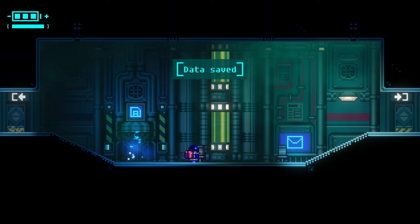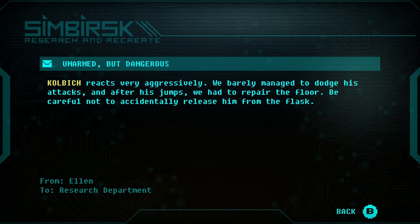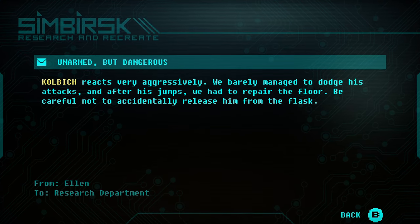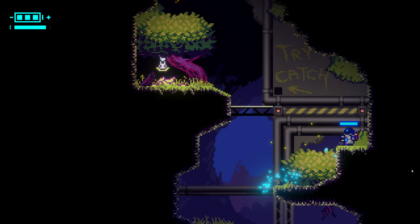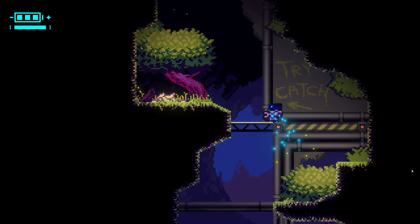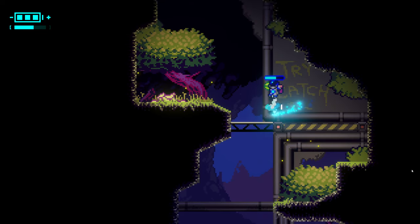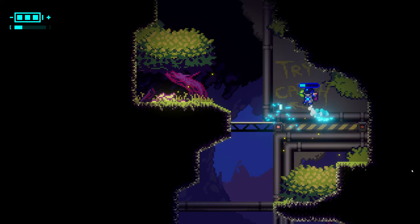As you explore the map, you will find various notes, some humorous, others tied to the core story. It turns out the scientists were conducting experiments on animals, referred to as GMO experiments, which give these creatures various powers. Now it's your job to capture them. Additionally, scientists discovered a mysterious black liquid, a life form that eventually became uncontrollable, leading to the current chaos.